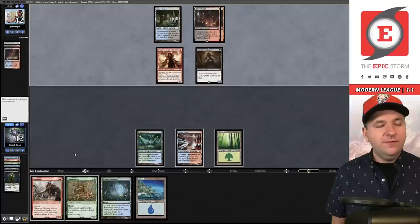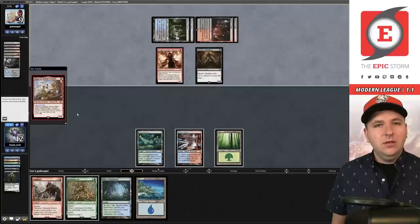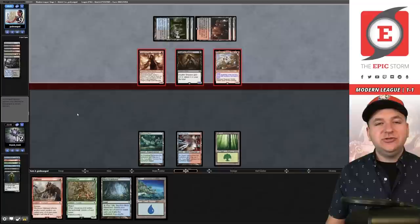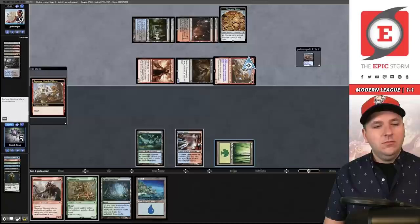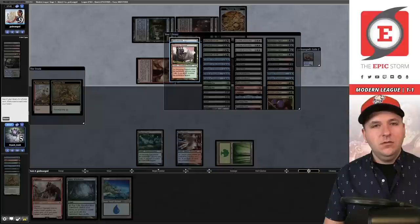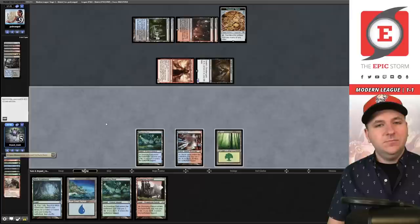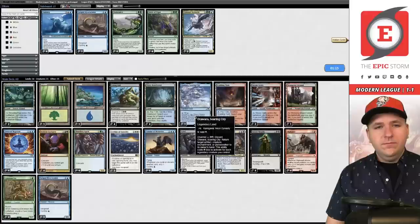Expressive Iteration. Opponent searches out Watery Grave and plays a dashed Ragavan — still representing one-mana countermagic. I can't do anything about that; if I draw a cascade spell I have to play it. They hit Striped Riverwinder off the top of our deck. We use Generous Ent to grab Breeding Pool, cycle Elephant to grab Stomping Ground. At this point we're at the mercy of the deck — we flood out in game two.